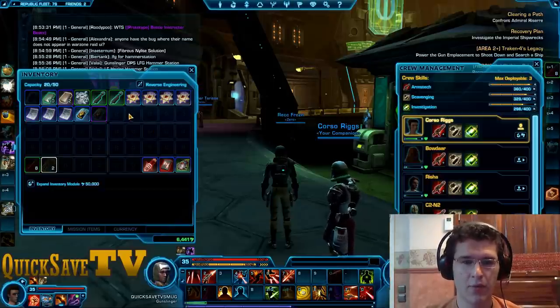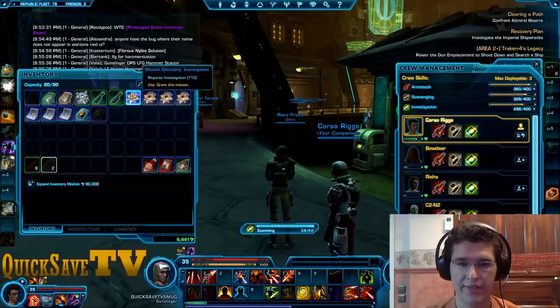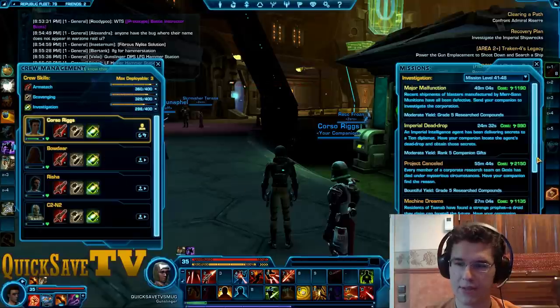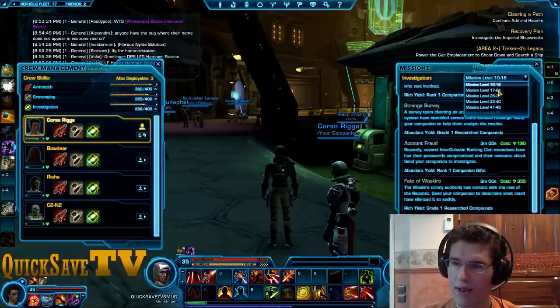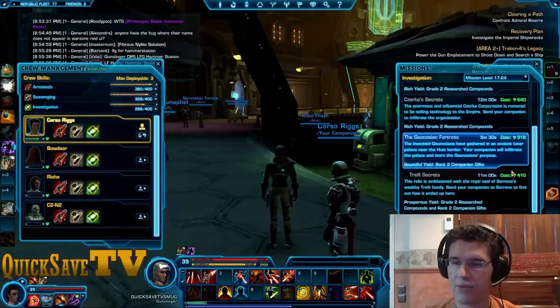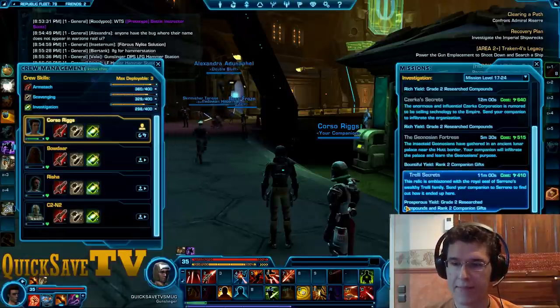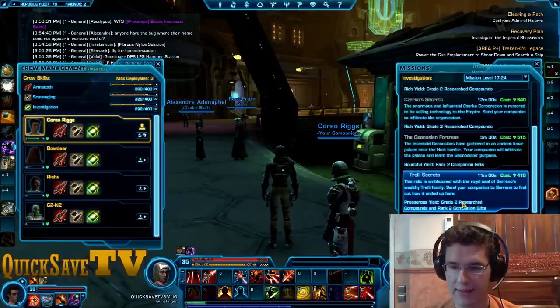How does it work? You go ahead and use this item — examining the mission discovery investigation requires investigation 110. Let's go ahead and select our droid C2 to send on the mission. Now we have this new mission called Trilly Secrets. Notice how it has this little gap — this is a learned mission, that's a new mission. And it has prosperous yield, compounds, and rank 2 companion gifts.